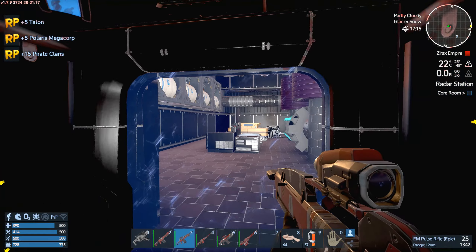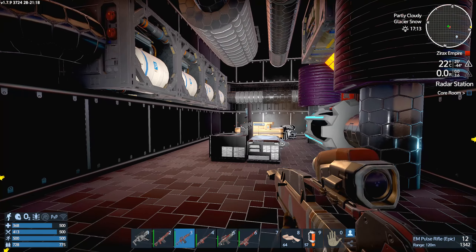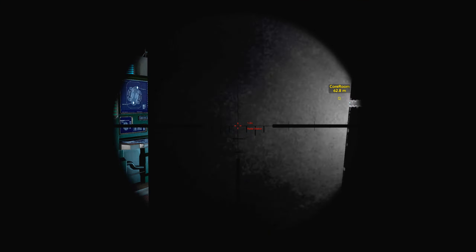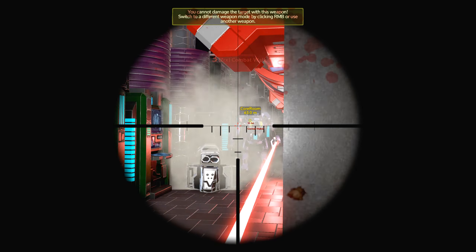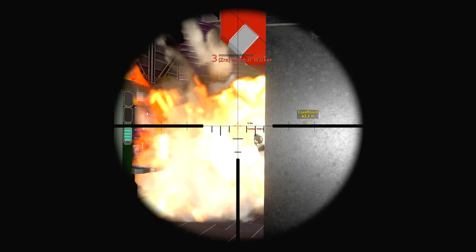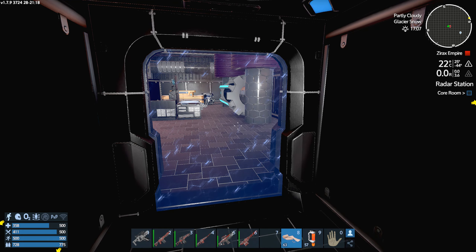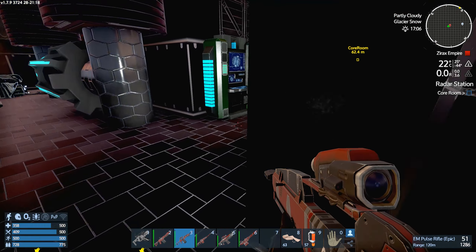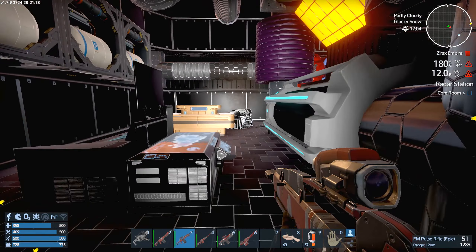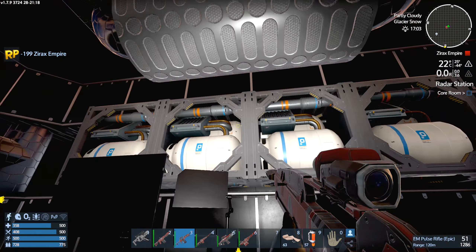We are heading towards the core room, so the other way must have been the way we didn't want to go. A hidden gun again — anything above my head? Nope, but there is a guy down there. Ow — wow, I took some big hits there. We'll just use a bandage for now — should be alright. I just need to remember to keep an eye on my health.